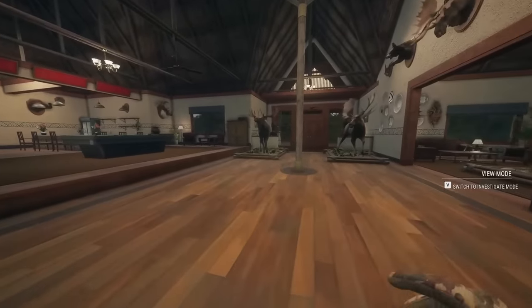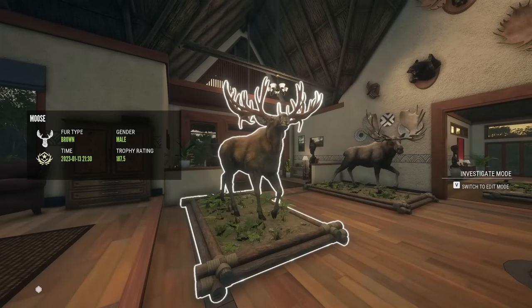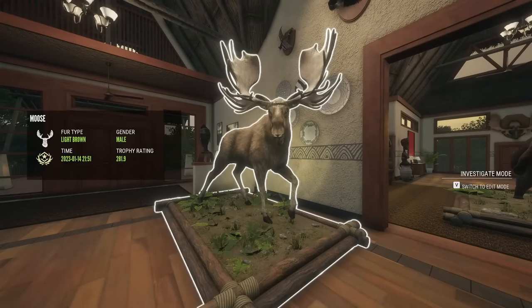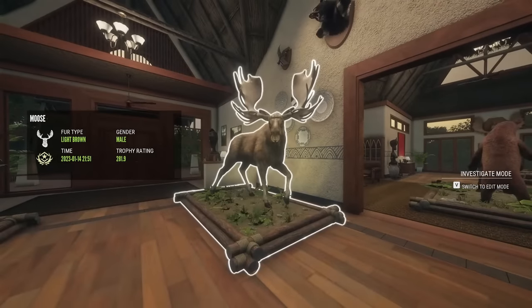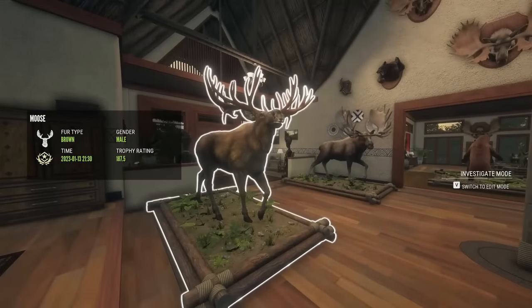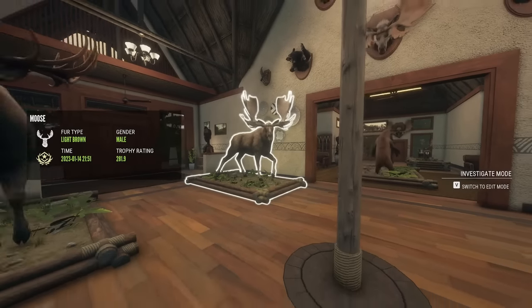Now we're in my moose lodge — these are my two Great One moose. They didn't spawn one night after the other, but they were shot one night after the other. This guy spawned about three days before Christmas; I didn't shoot him right away because I wasn't sure if he would change fur types in the lodge. So I scheduled a date in January to shoot him, and the night before we were supposed to shoot him, this guy spawned — so we shot him right away. January 13th and January 14th.